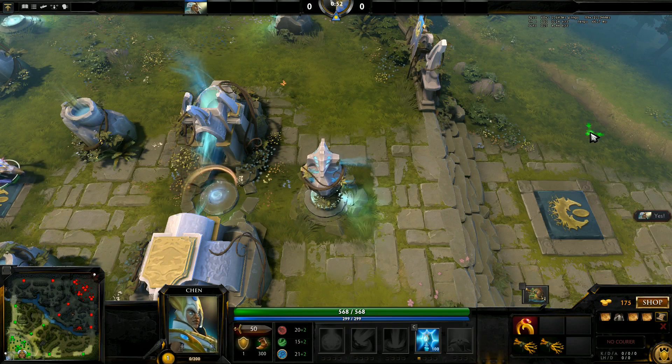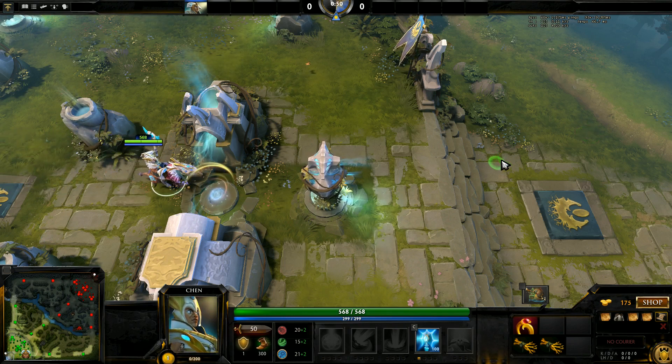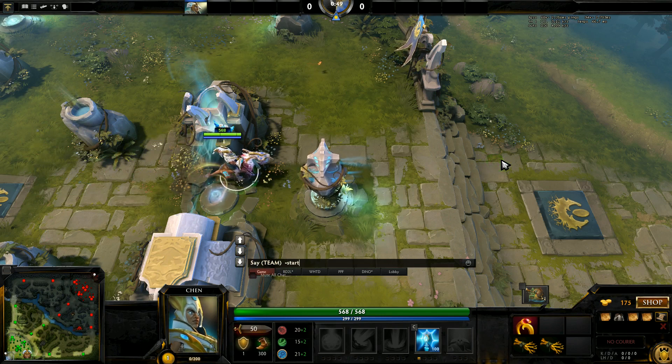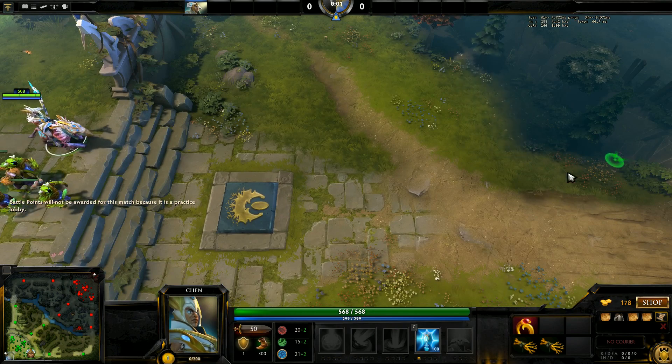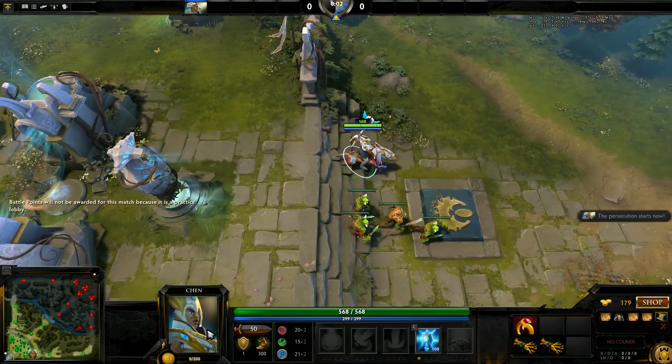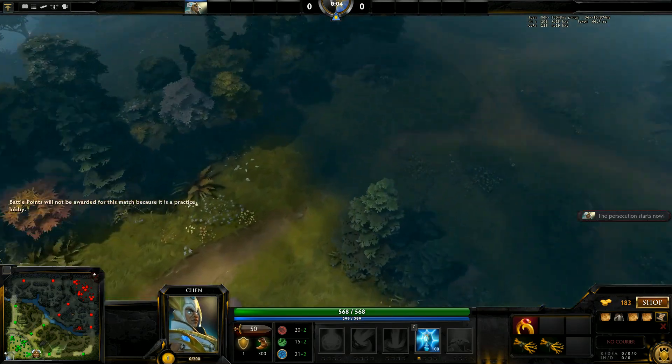For this particular example, let's assume that you did not buy smoke to gank at level three, and have a hard five support who bought both the courier and the wards. In the case that this assumption cannot be made, then the resulting mechanism will be delayed by a minute and a half to two minutes.